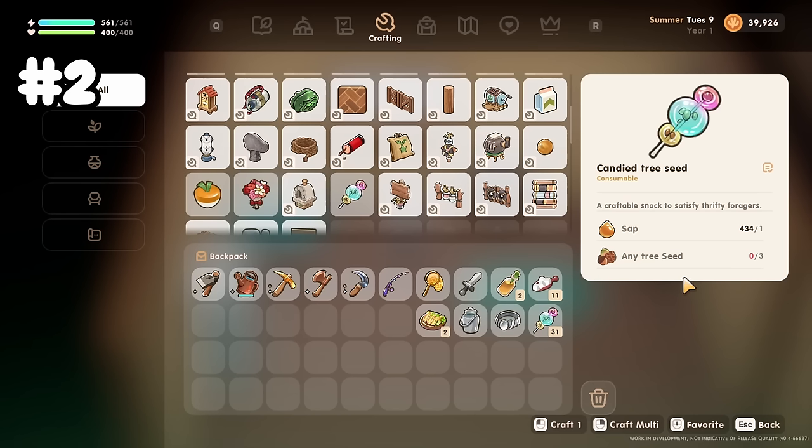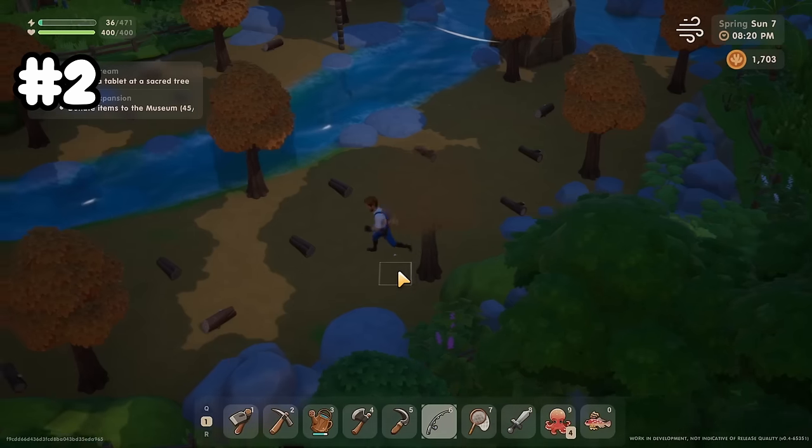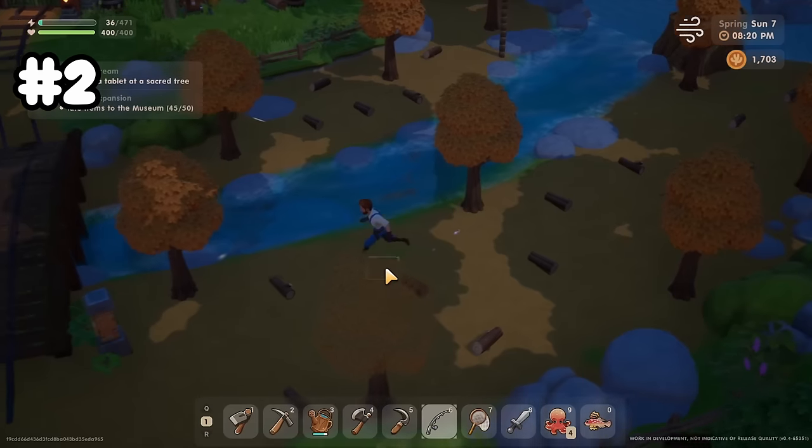Stamina will be a big problem for you, but luckily there's a free way to get stamina, and that's in the form of Candied Tree Seeds. You unlock this craftable recipe at level 1 foraging, and it only takes 1 sap and 3 tree seeds. They can be any tree seeds, so make sure you save them all.